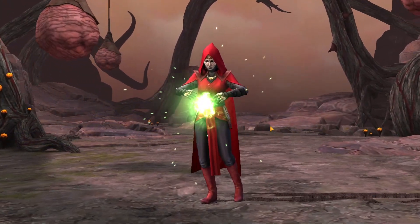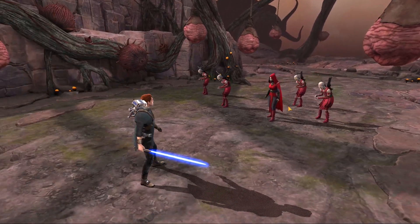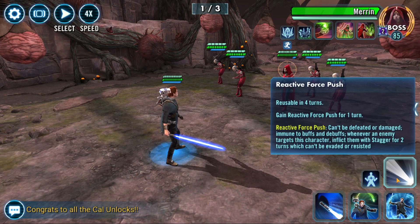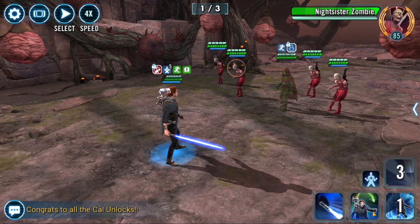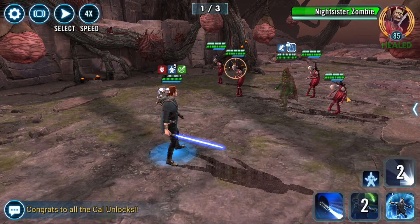Let's jump in — no leader for this tier. Her reactive Force Push means she can't be defeated or damaged, is immune to buffs and debuffs, and inflicts stagger whenever targeted. I probably shouldn't have opened with that move — note to self, don't open with the AOE. Now I need to heal to get the plague off.